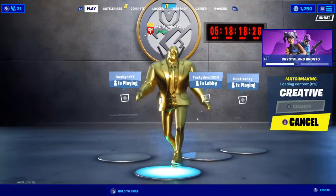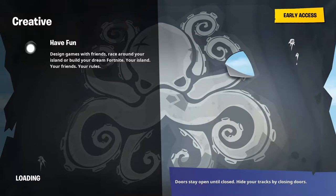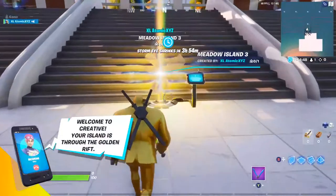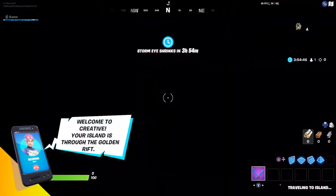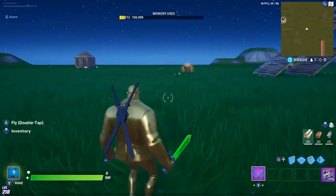For this video you're going to need to go into Creative mode. Once you get there, go into any island you have and find the junk rift — it should be in the consumable section.